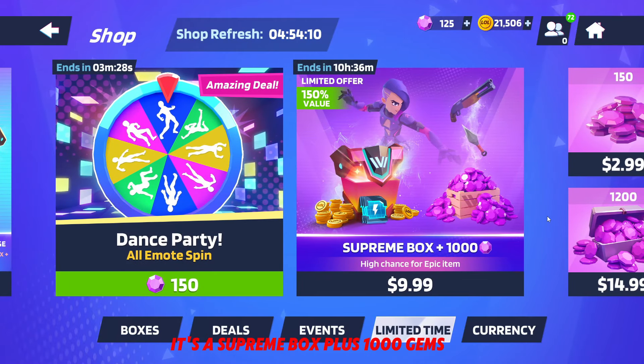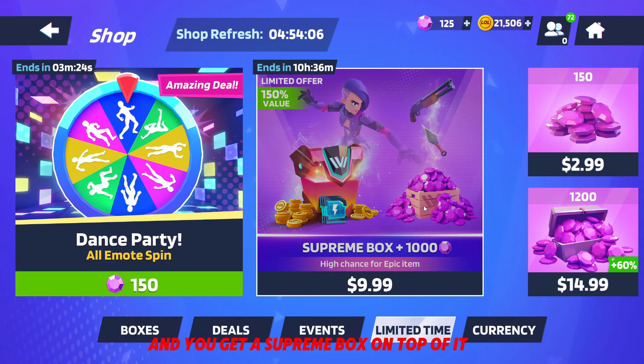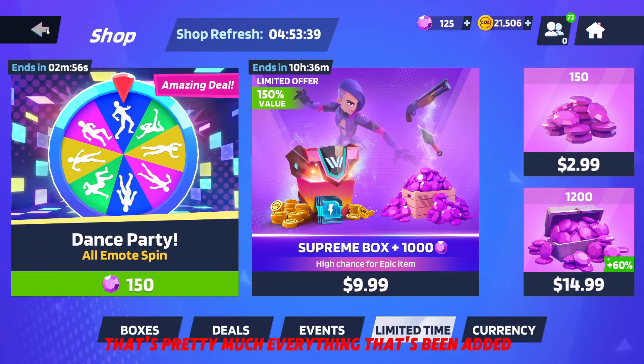There's also a bundle right now — a Supreme Box plus 1,000 gems, which is pretty much enough for the battle pass, and you get a Supreme Box on top of it. This is what I'm going to be getting because I'd rather spend $10 and get everything plus that. Make sure you guys grab this limited-time offer while it's up. At the time of posting it'll probably have around seven to eight hours left. The shop also refreshes in a few hours so check out what's new there as well.